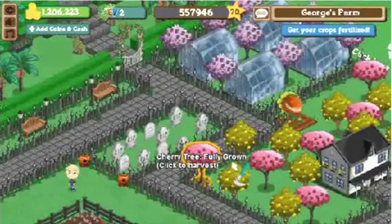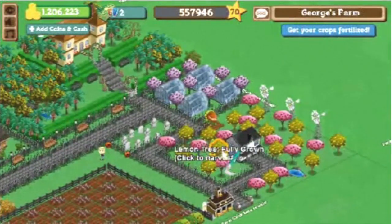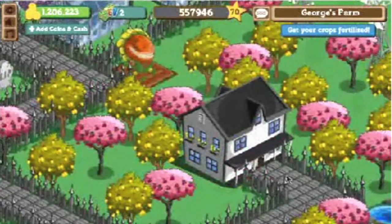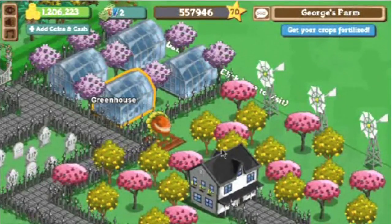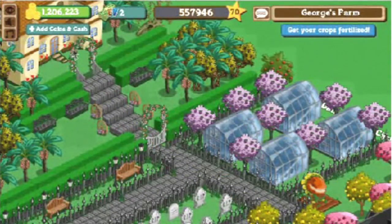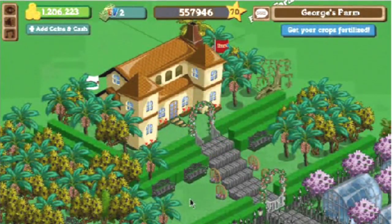Let's zoom out for a second. In this farm I have the nicest and most expensive things there are, so let me show you around. As you can see, I have made my farm look like an orchard with plenty of trees, windmills, greenhouses, and even designed steps to lead to my million dollar villa. I have also surrounded my villa with a lot of limited-edition items as well.